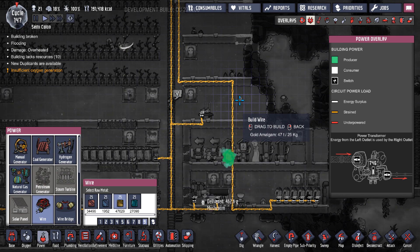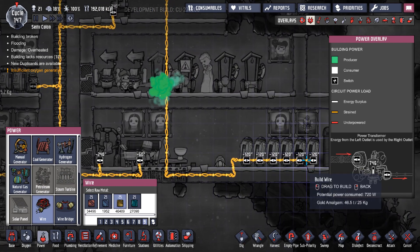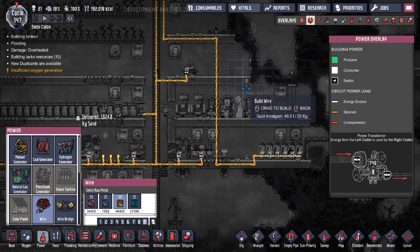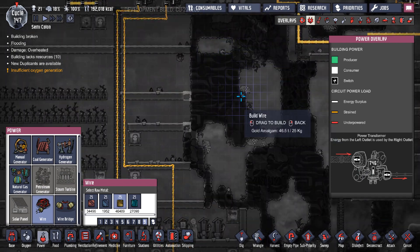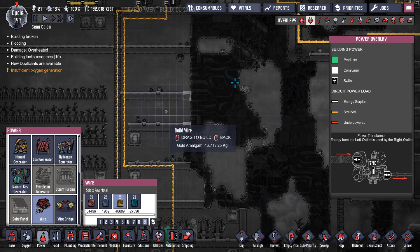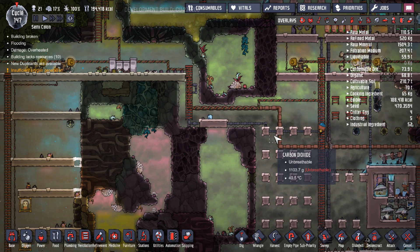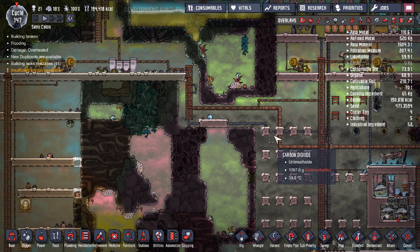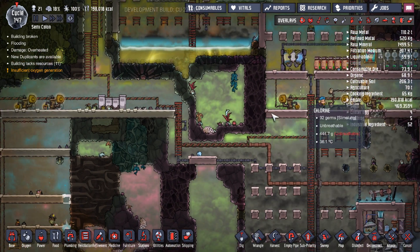For example, if you have fridges here and this line were holding more than 1000 watts, the circuit would overload and things would start breaking. The way Oxygen Not Included works around that is actually really cool — I really like it and it's enjoyable to learn how it works. It uses a power transformer.